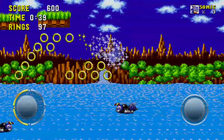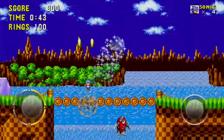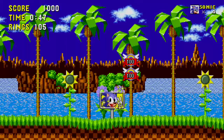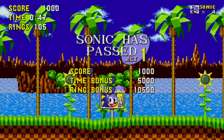So let's keep running. Maybe I'll even get an extra life. Ooh, we probably will. Yep, there we go. Now we can just run here to the end of the level and get into the Special Stage. So as you can see, Green Hill Zone Act 1 is already beaten.